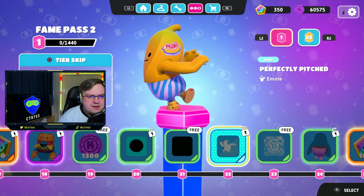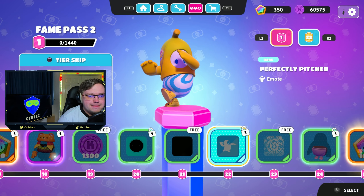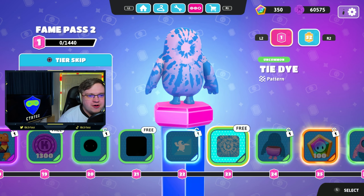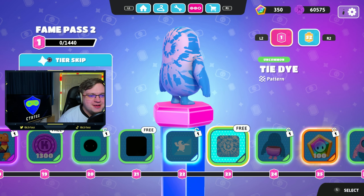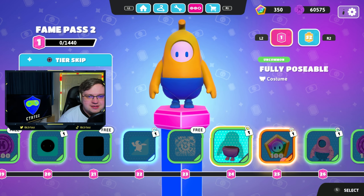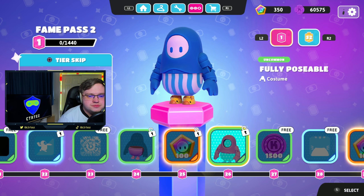An Umbra complete face plate — nice, and same with the color. Love to see it. Oh hello baseball fans! Boom, we're out of here. Oh, the tie-dye — I like tie-dye anyway, but yeah, nice little tie-dye skin pattern.